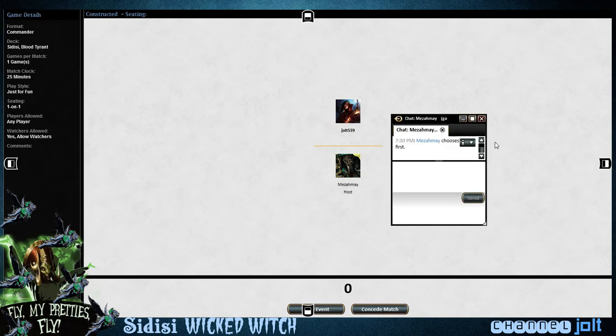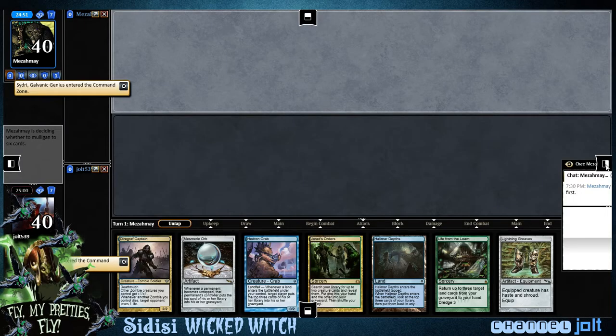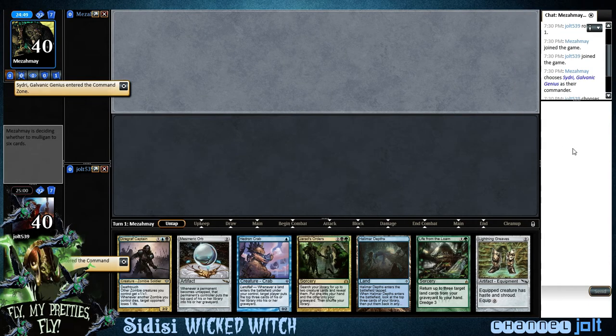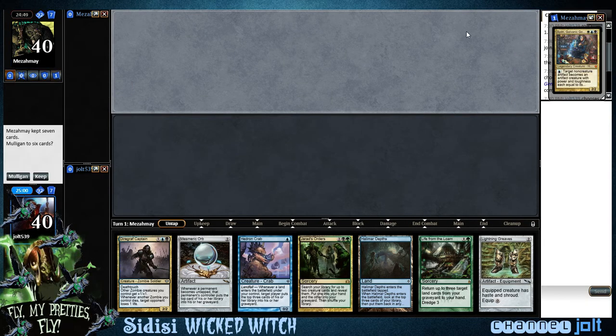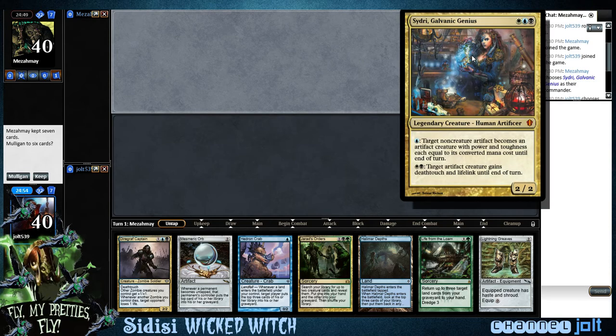What is up everybody? It's time for some Sidisi, Wicked Witch of the West — or the East, or the North, doesn't really matter. All that matters is that Sidisi is a Wicked Witch. So let's see who we're up against. We're playing against Seedri, Galvanic Genius.